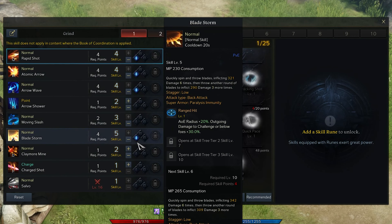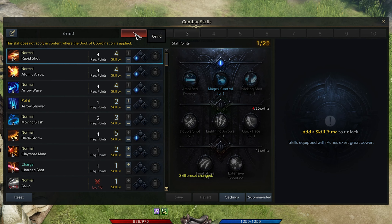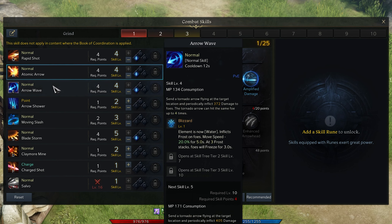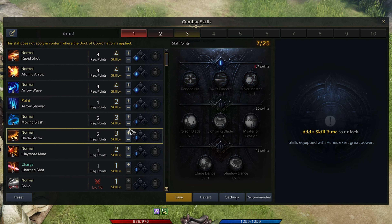While playing Lost Ark, use the K key to open up your Skill menu. You can preview all of your current skills on the left hand side of this panel. To reduce your current specs, simply use the minus symbol of each skill.